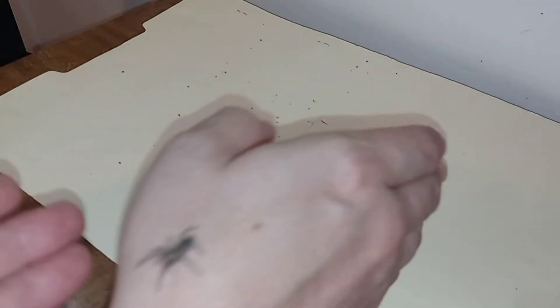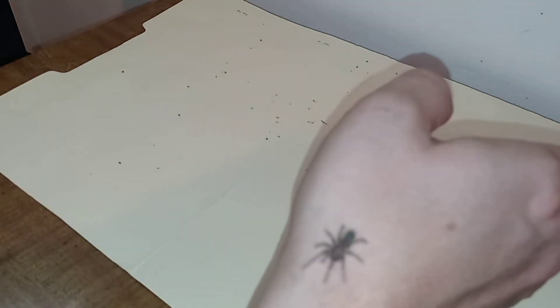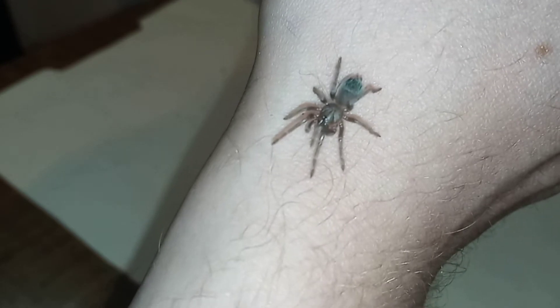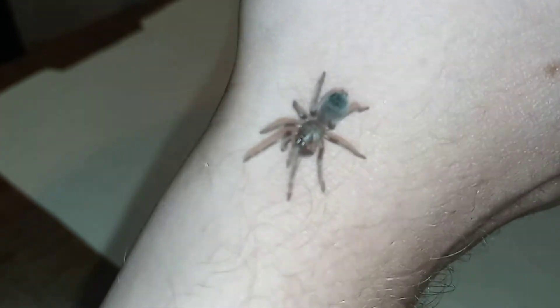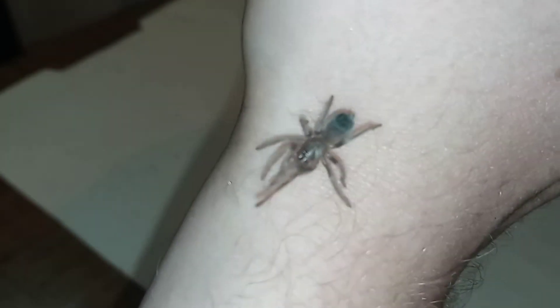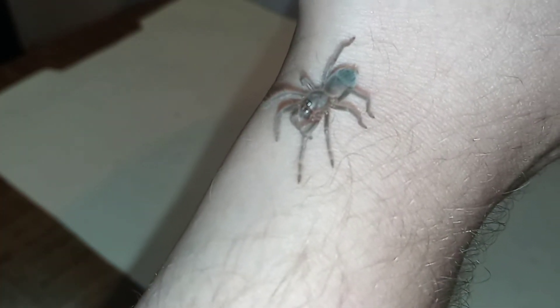It does appear that Lassie has eaten their first little baby dubia roach, which is awesome — means I'm one step closer to not having to do anything whatsoever with fruit flies. They've molted twice now while I've had them, looking much more like a proper little tarantula now.